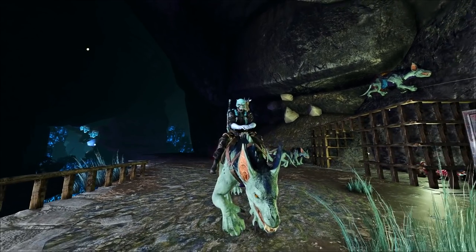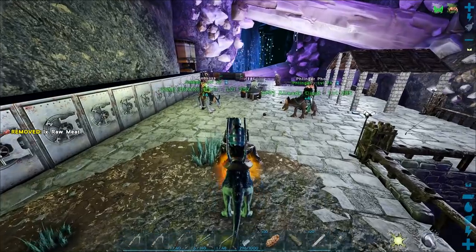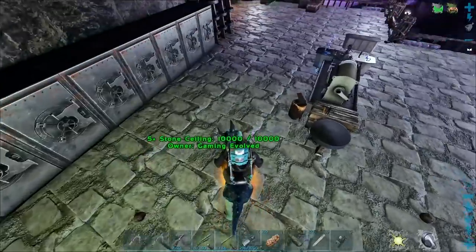Hey guys, we are back and today is the day of the Rock Drakes. We're going to go steal some eggs with Jim and we got Flinger. Really excited, kind of nervous though. Jim looks like the Mask because he's got one of those chili masks. Oh my god, it looks so funny.